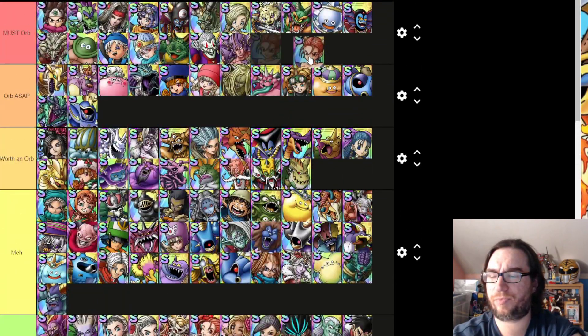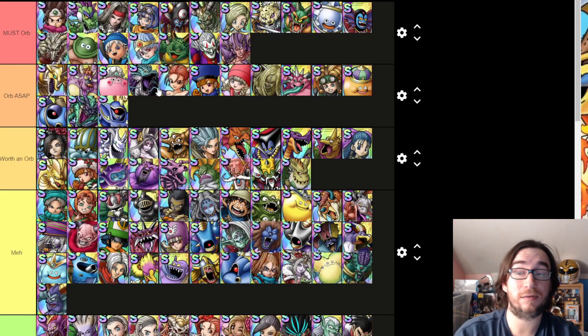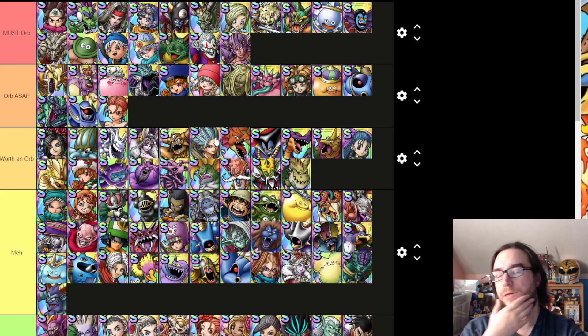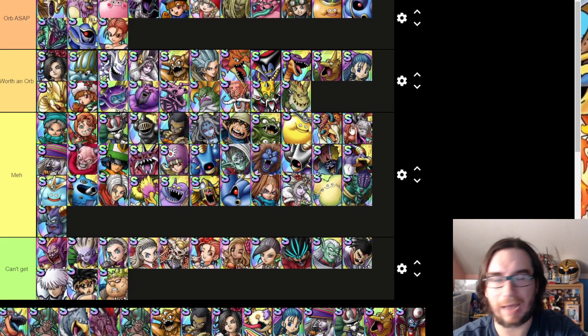Jessica — for new players she is not a must-orb; she's an orb when you get around to it because she's going to help you a lot on Blossom Doors and some of the harder PvE stages. But she's not a one-unit solution — she is part of a team, so you're still going to need a diverse box to utilize her. Her first awakening is MP Regen. Some strategies are going to absolutely require her to have MP Regen. Even if you don't have her awakened, she's one of the few units that can get away without an awakening, although she will often need it.